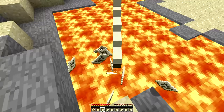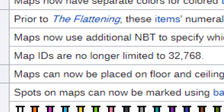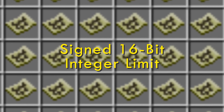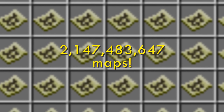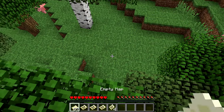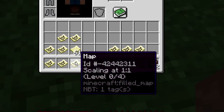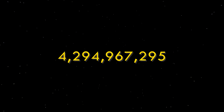Because 2b2t is stuck on 1.12.2, this continues to happen all the time. However, in every subsequent version of Minecraft, this bug has been fixed. Instead of the signed 16-bit integer limit being the maximum number of maps, the signed 32-bit integer limit is used, which is just over 2 billion maps. That's a lot of maps, and would probably take years to surpass. On top of that, negative map IDs now work too, meaning the maximum number of possible working maps would be just over 4 billion.